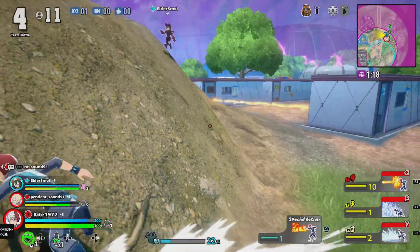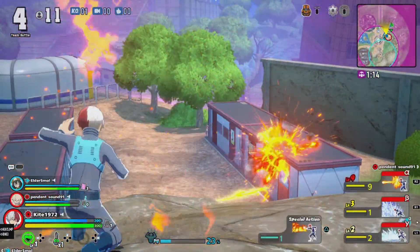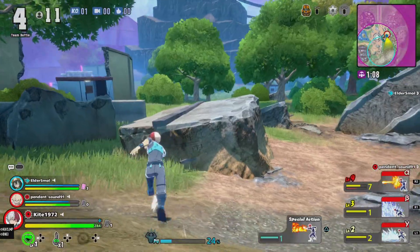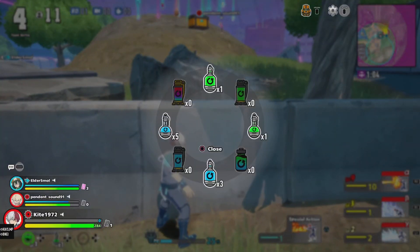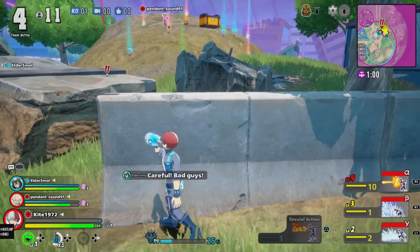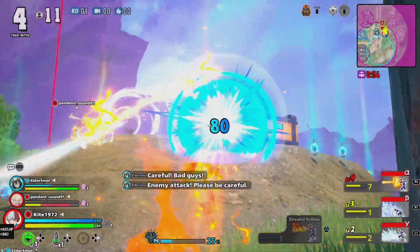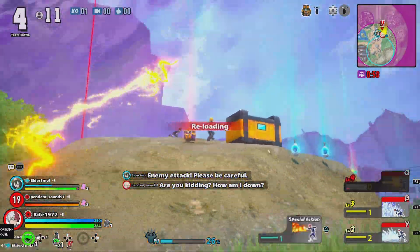The higher your quirk potency, the more damage you do. This game is fast-paced — we're running around like crazy trying to find targets without getting hit and picking up items as we go. I just used a large blue potion because I'm out of shields. Enemy attack — be careful!